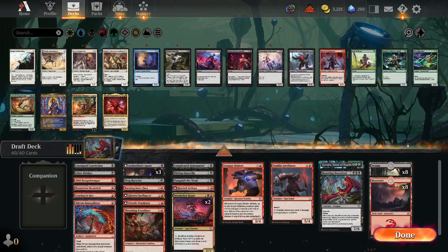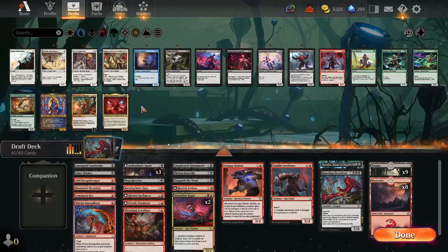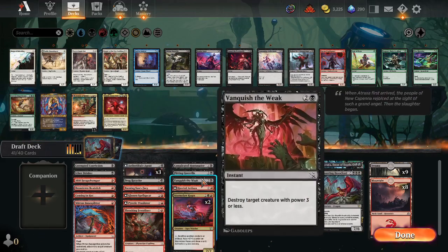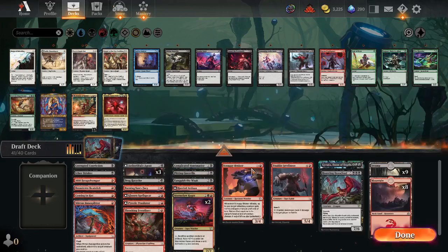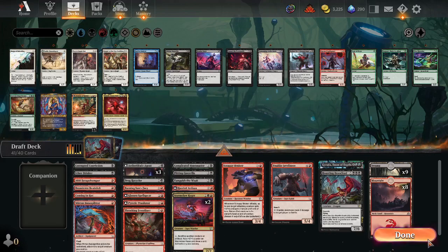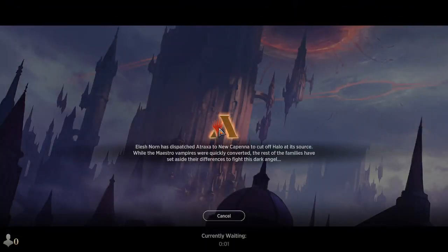Fine, we were trying to add an extra swamp - we'll add in the extra swamp. Sheesh. Should I be splashing white? I wouldn't know what to cut, that's the problem. Maybe I'll get one real game. Come on - one game where I actually have lands.